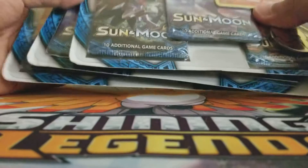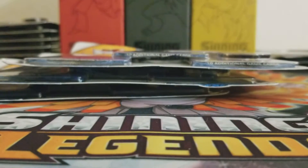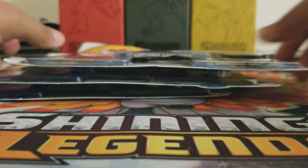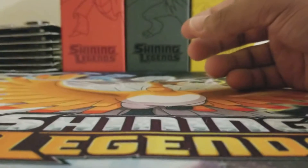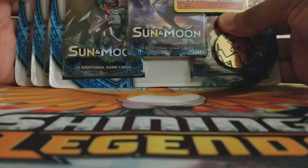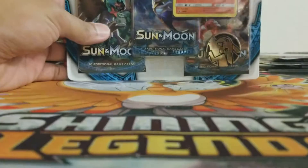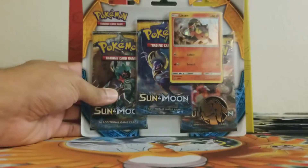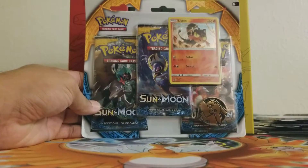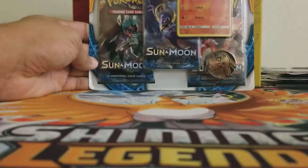Alright, hey YouTube, going to do a 13 blister pack opening. Starting with Sun and Moon — we have three of those, three Guardian Risings, and seven Burning Shadows. We'll go ahead and do it from oldest to most current, so start with Sun and Moon. Looks like the first one has a Litten card on it with a Pikachu coin, and it's got three booster packs.